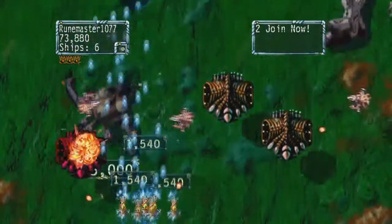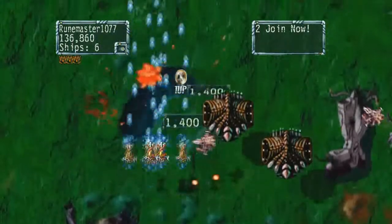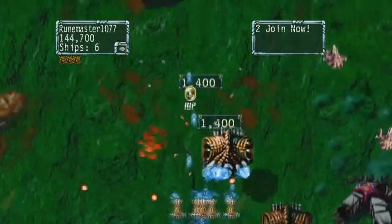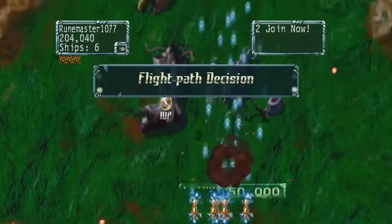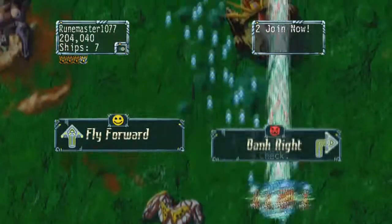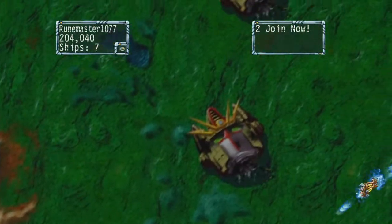Every now and then someone creates something that is really new. If you like to play shoot-em-ups, this happens not that often. Shoot 1 Up breaks with the one-ship rule, and instead of giving you extra lives, you get extra ships. This lets you control an armada of ships instead of just one.